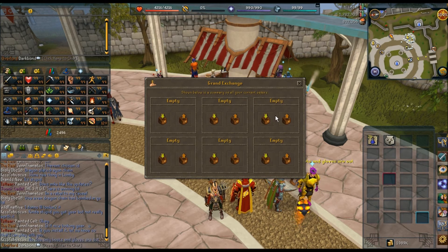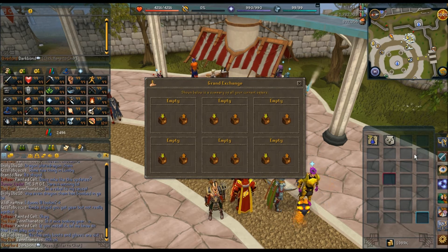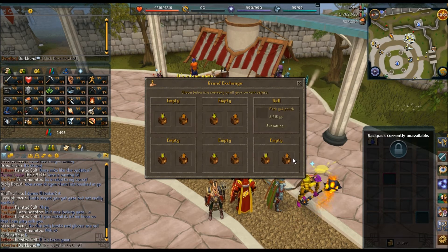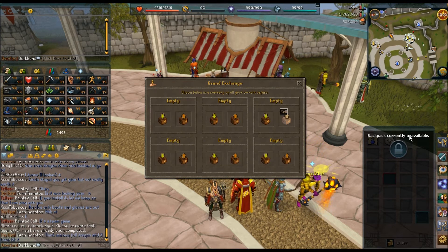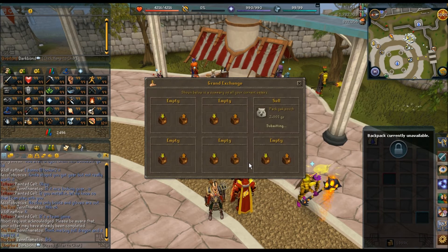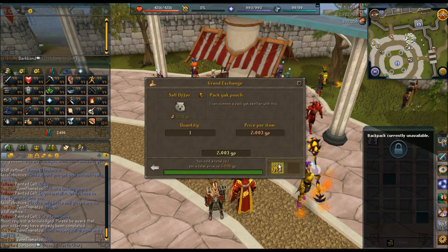Same thing with the selling. If something you're trying to sell is not selling — let's say yak pouch, I do need a yak though. Mid is 37.15, and we're going to hit this minus sign a bunch of times. So there really is not much of a difference there.